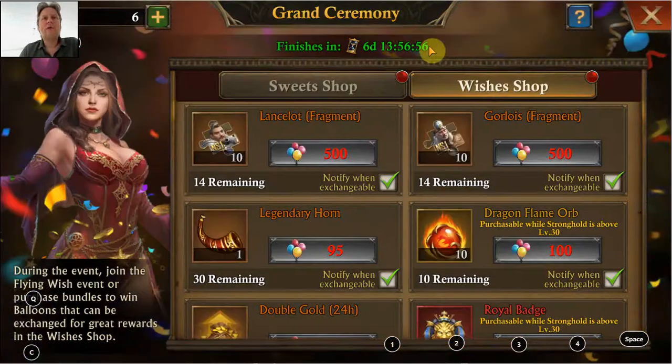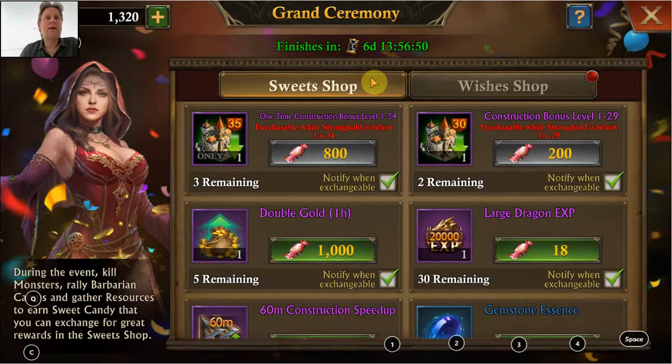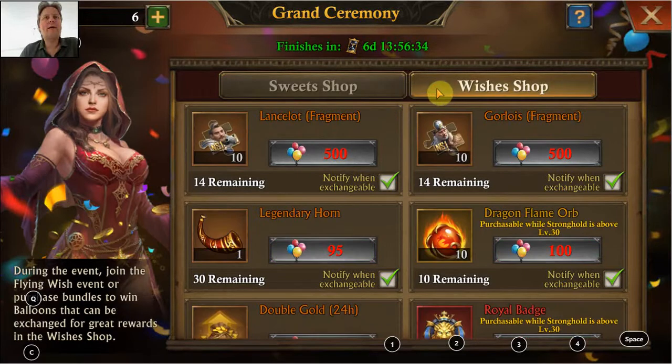It has two shops where you can buy all kinds of items. The credits in what I like to call the free shop are very easy to get by just killing monsters, valiant barbarians, gathering resources, and harvesting resources from your resource production buildings. In the wishes shop you can get some credits each day of the event, so each of those seven days by doing some day-specific actions.